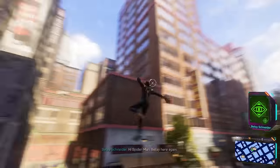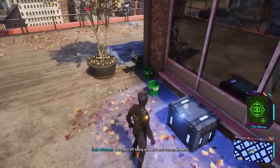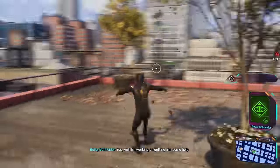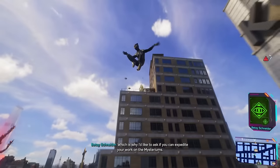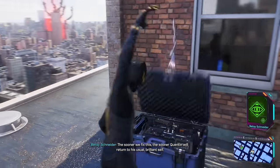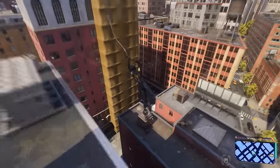I'll listen to these later. Betsy is here again with Cole while Quentin is off doing some focused work — or, as Cole puts it, being weird and moody. Betsy says she's working on getting him some help. They're all a little stressed, which is why she'd like to ask if we can expedite work on the Mysteriums. The sooner they can fix things, the sooner Quentin will return to his usual brilliant self. Sounds like Beck is taking this hard.